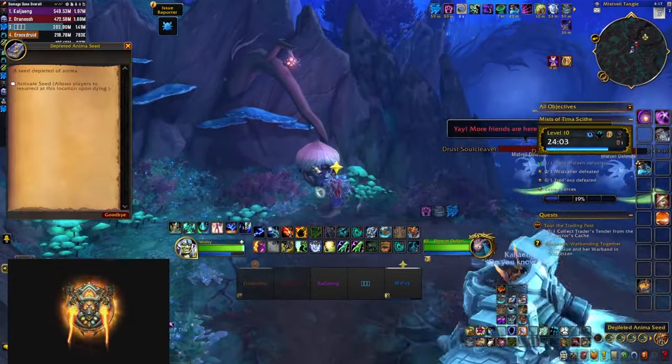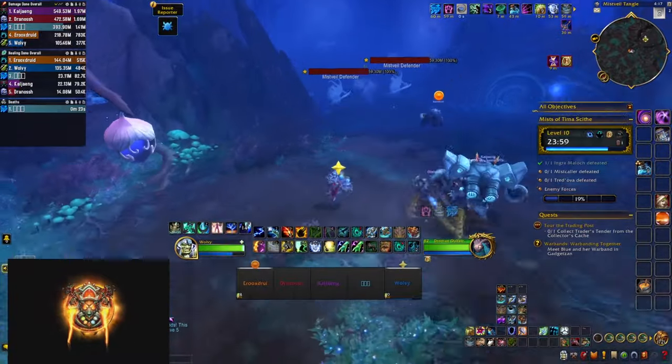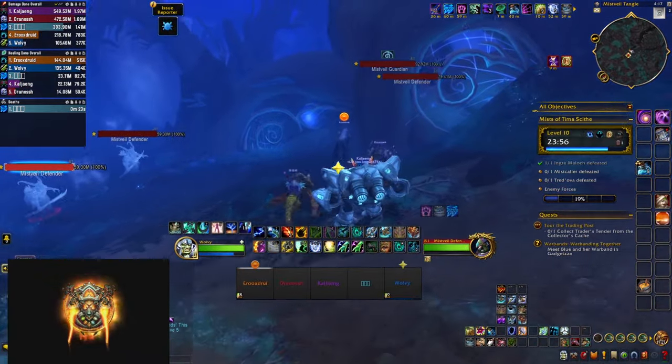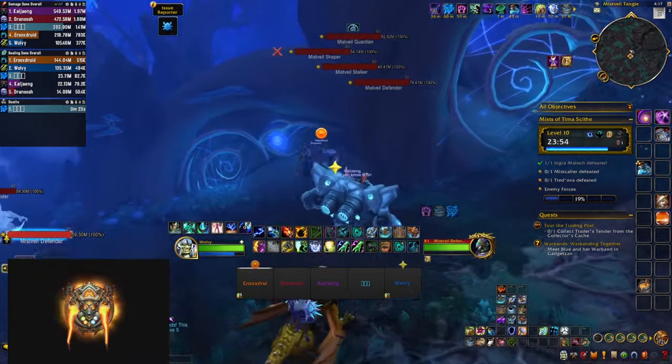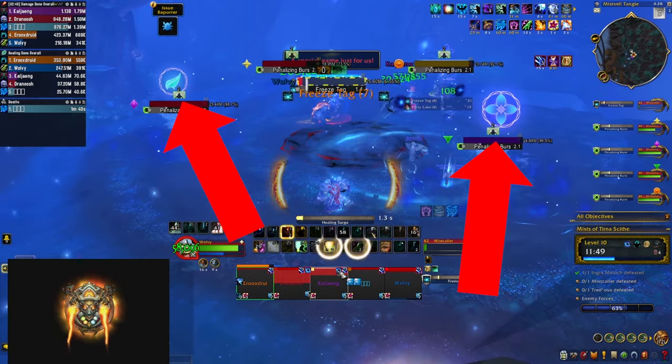After you kill the boss don't forget to click on the seat to update the respawn point in the dungeon. Then you have to do the maze. Each room in the maze has 4 pillars — when you stay next to them you reveal a special symbol. Each symbol has 3 main characteristics: they're either a flower or a leaf, they either have a circle or they don't, and they're either filled and solid or they're empty.